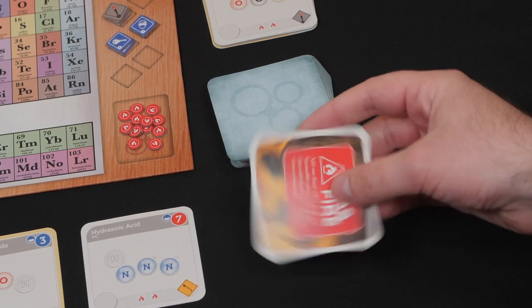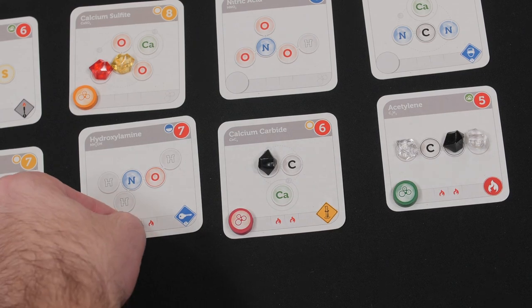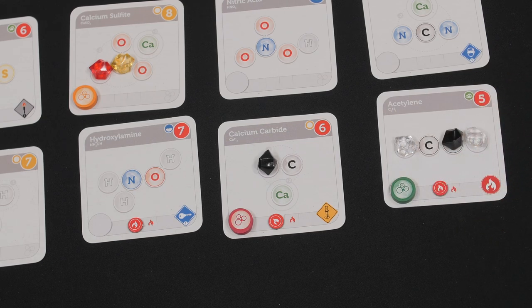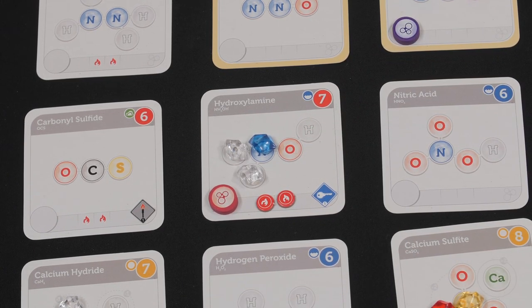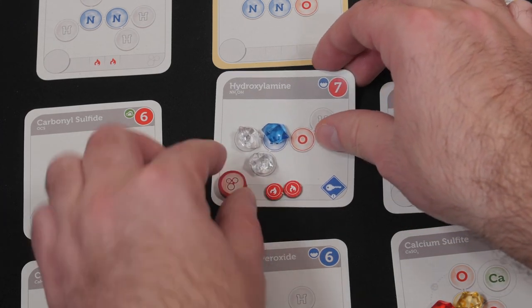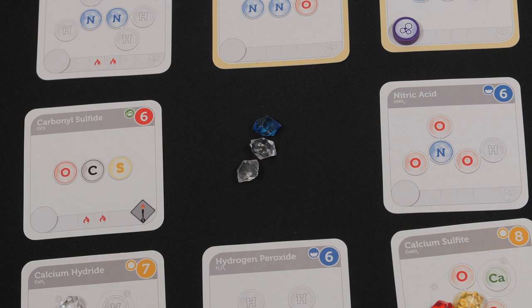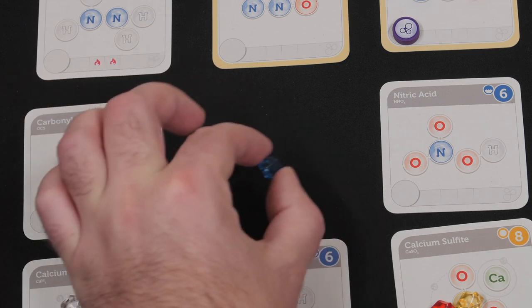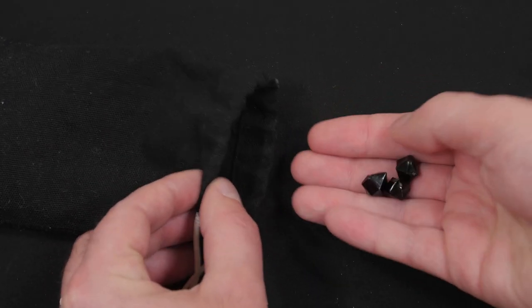If a lab fire is revealed while filling the research field, set it aside, finish filling the field, then discard the lab fire and place a flame token on all flammable compounds. Flammable compounds are those with flames denoted in the bottom center. Any compounds that reach their flame token limit explode and are removed from the research field and discarded. Elements on exploding compounds scatter to compounds that are horizontally, vertically, and diagonally adjacent. If the exploding compound is claimed, the scientist whose claim token is on it chooses where to place those elements; if there is a space for an element on an adjacent compound, it must be placed there.